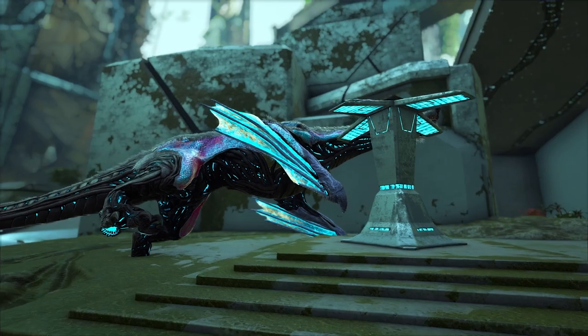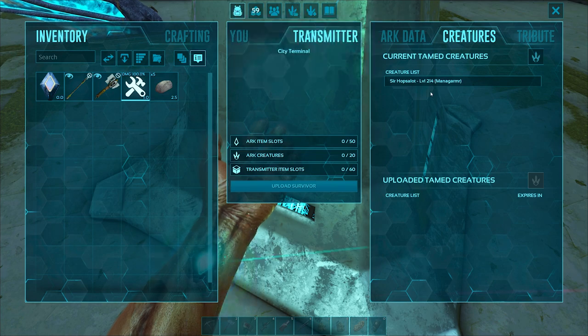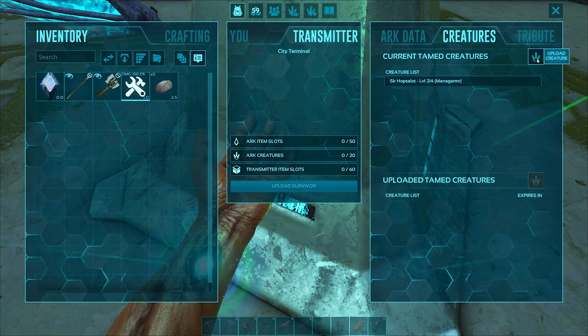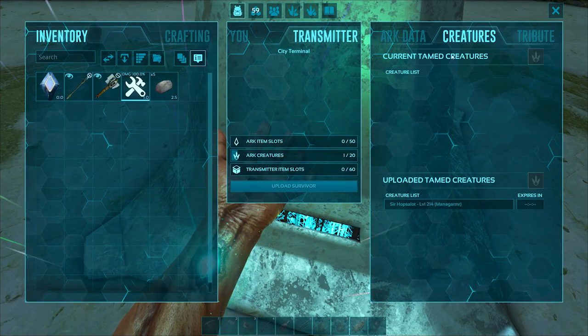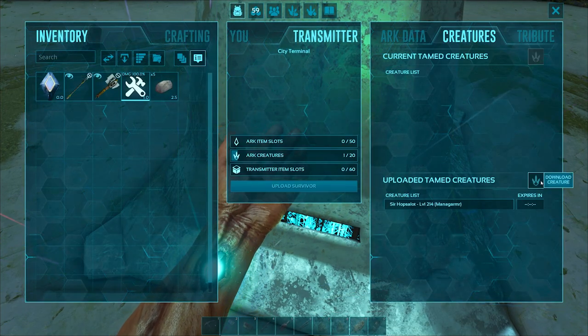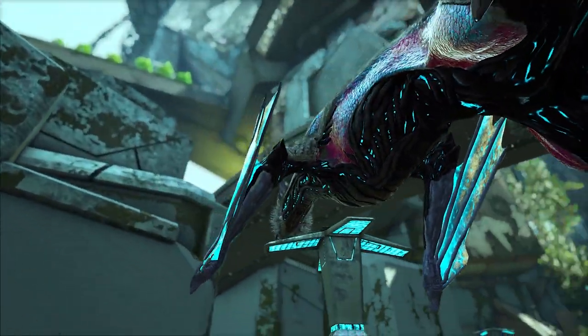Since you know how to move items now, you can transfer creatures almost exactly the same way. Just bring your tame close to the transmitter and click the Creatures tab. Select the creature you wish to upload, then click the little paw print to upload it. When you want to download it again, do the exact same thing but on the bottom half of the menu. Please keep in mind that any items in the creature's inventory will be destroyed, including saddles, so make sure you remove what you need before uploading. Also, animals can only be transferred once every 12 hours, so try not to get the thing killed.